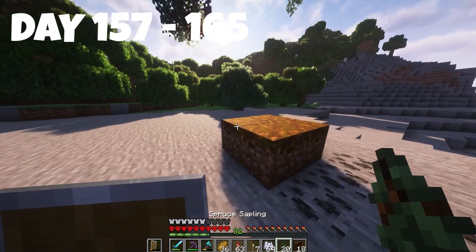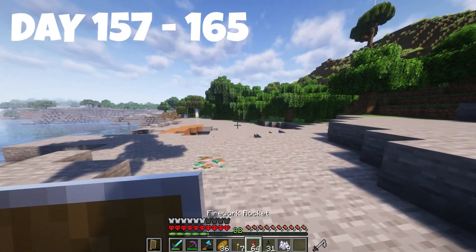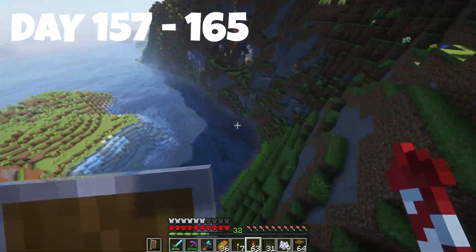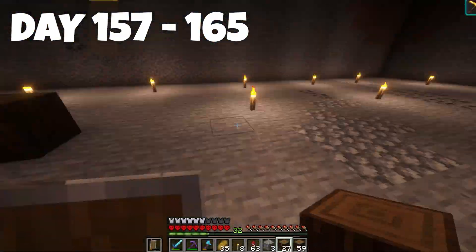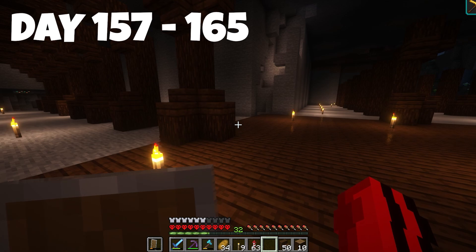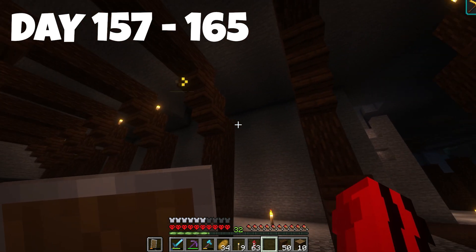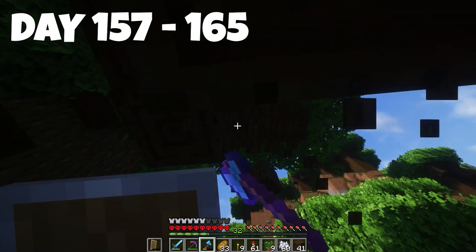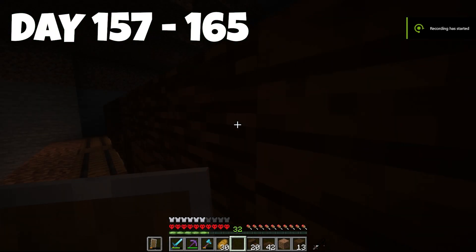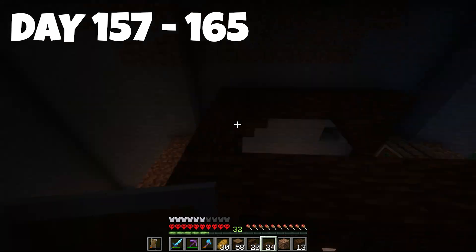We're going to our spruce trees to get loads more wood since we need a lot for this next part. We've got enough wood for now and we can always get more with our bone farm. We start building the second layer — I put stairs on every single pillar with the same design as the lower level, adding more stairs and details. Now we start cutting down more dark oak for the second floor. With loads of wood we can start placing all the barriers in and then finish the whole roof.